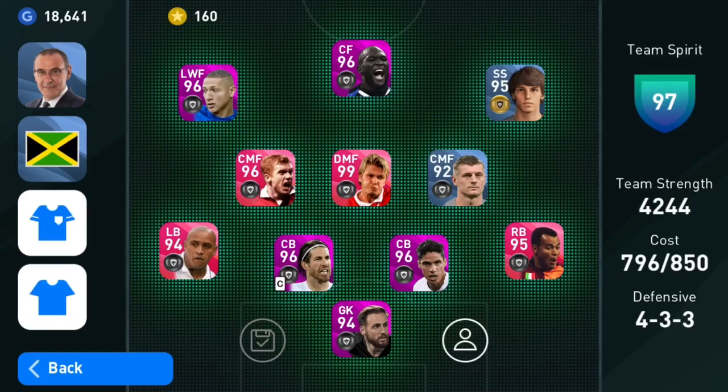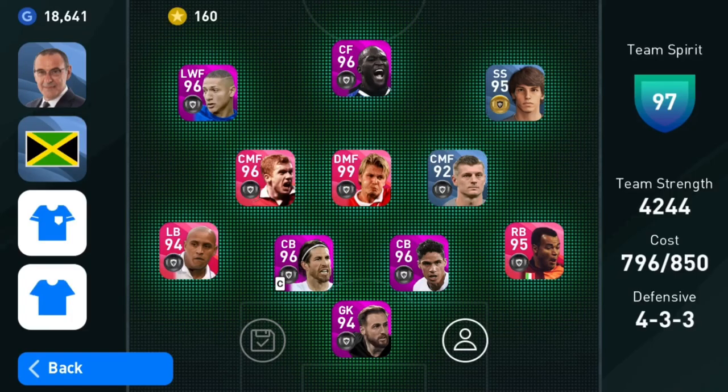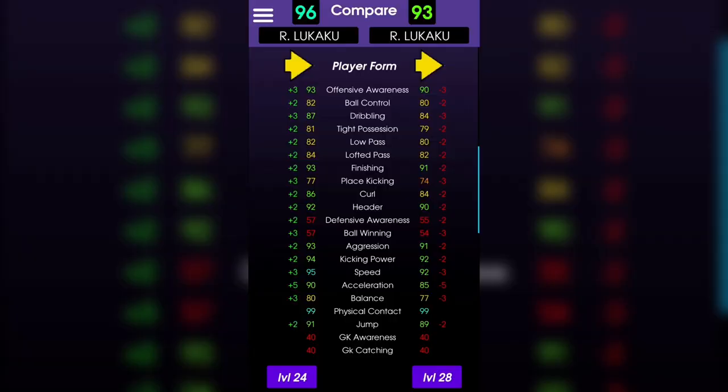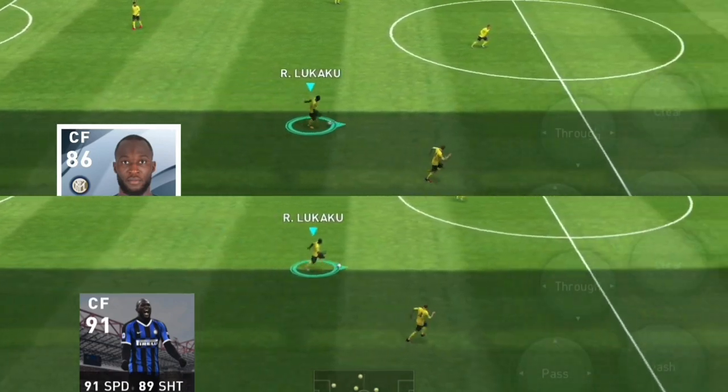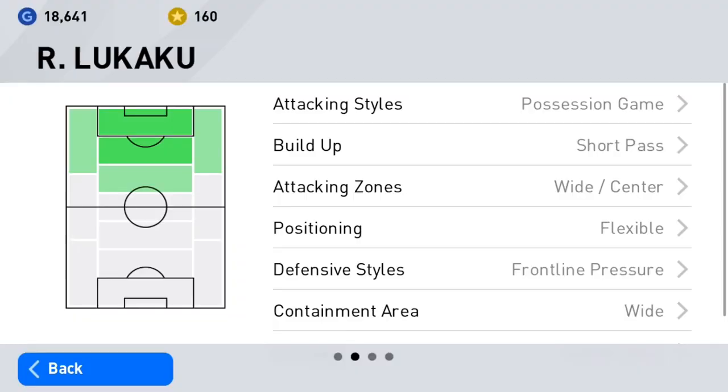From what I've seen so far, the stats are slightly different but you're not really missing anything. As you can see in this picture, the club selection Lukaku is more OP, but I did a speed test and they're basically the same speed — maybe the club selection card is a little faster, but not much of a difference.